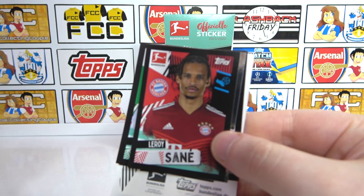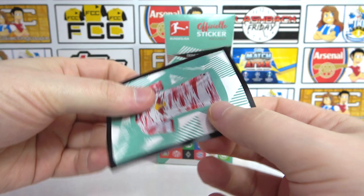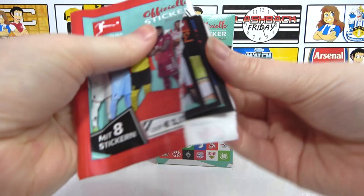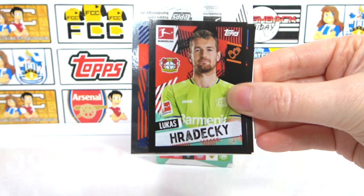We have a half team, Leroy Sane, the Hansa badge again, Willems, Elvedi, Framburger, and there's the Leipzig kit. Okay - you know what the Leipzig kit is because it's one of our favourite kits of the season. We have a Fageer, a Draki, a Stilla, Indigo, and there's another Bundesliga 2 badge.